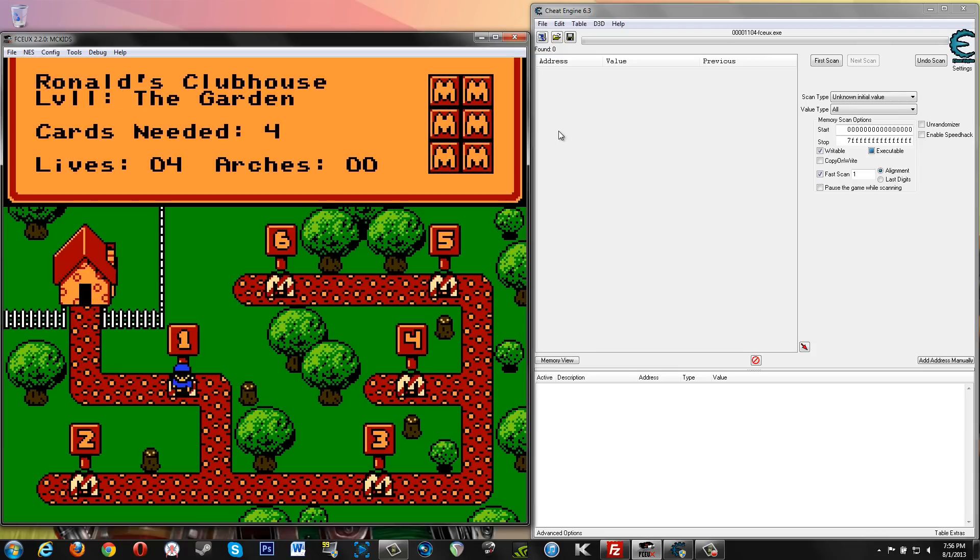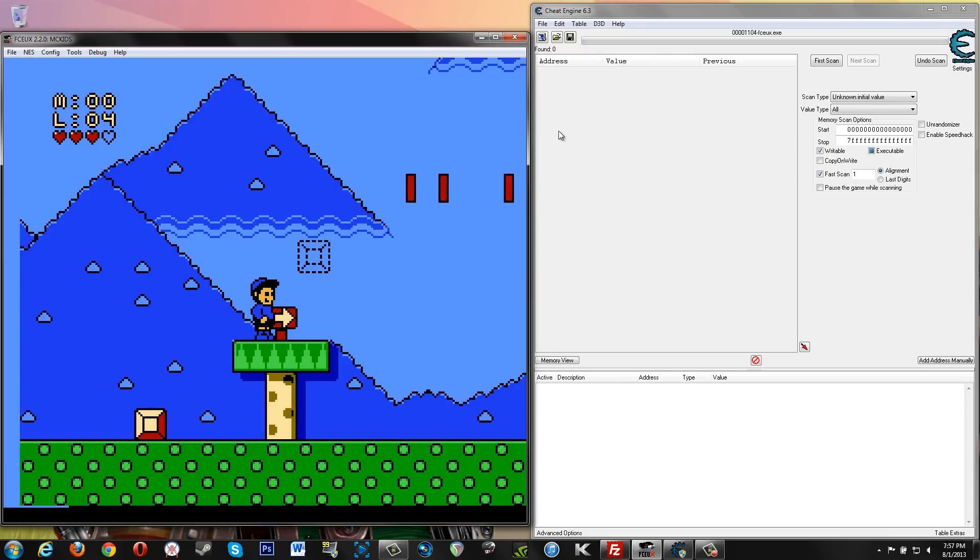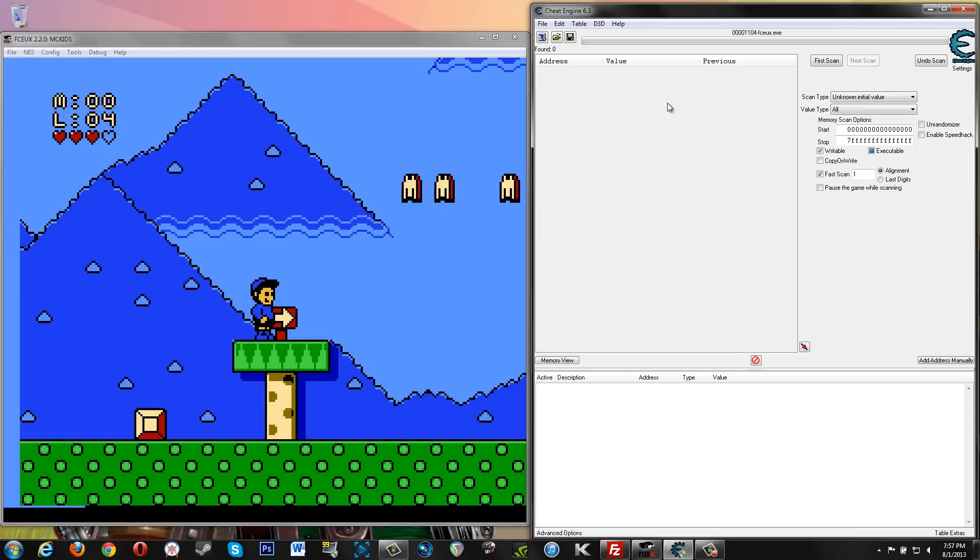In this game we have a bunch of things to look for — we need to look for cards, we need to collect arches, which are kind of like coins. Once you collect a hundred arches, you go to a bonus stage at the end of that level. We've got arches, we've got our lives, we've got our health. We're going to start with an unknown initial value and look for health. I've got my value type set to all, just in case there's something funky. I don't want to waste time the way what happened with Ninja Gaiden in the last video.